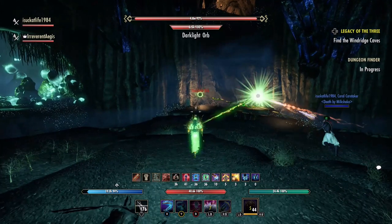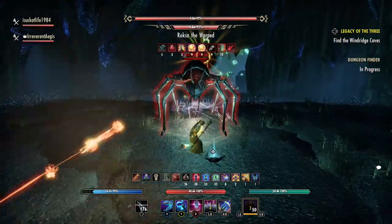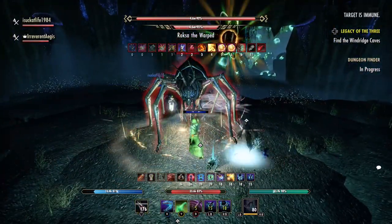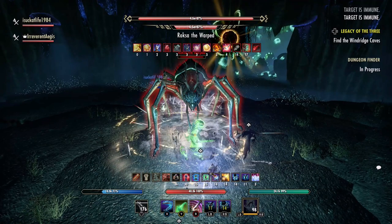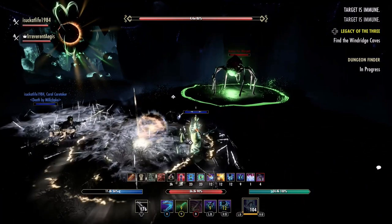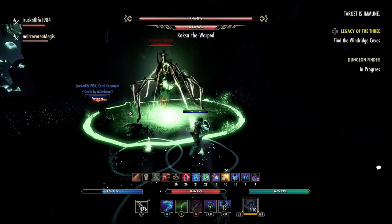Two players can get all the interrupts relatively easily by slotting Crushing Shock. Healers with good situational awareness, two functioning eyes, and Crushing Shock can actually get all the interrupts themselves from the center of the room, if they also slot Propelling Shield on their bars. Propelling Shield is the morph of Siege Shield from the Support skill line, and it extends the range of ranged abilities by 7 meters, allowing Crushing Shock to span the required distance to interrupt all the orbs.